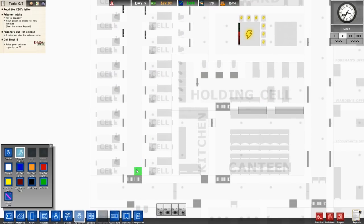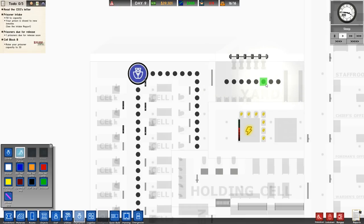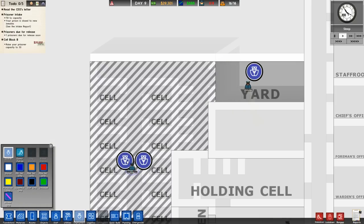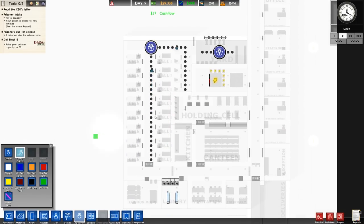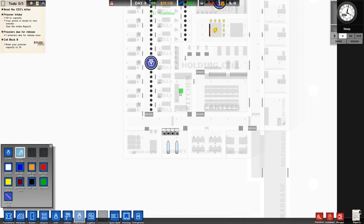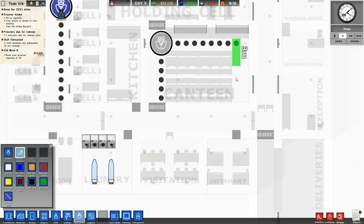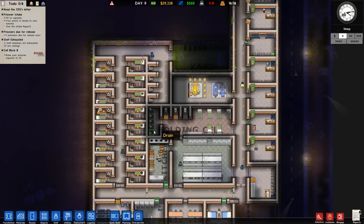The guard patrol is going to go from down here, up here, and down past solitary. We're also going to do a guard patrolling the yard. Now we can take the deployment. Can we undeploy these guys? We do have guard patrols — okay, they're still doing their patrols. Let's give them one more guard doing that patrol, and we're going to have a guard patrolling the canteen too. We still have the guard deployed in the common room, so we shouldn't really have any blind spots.